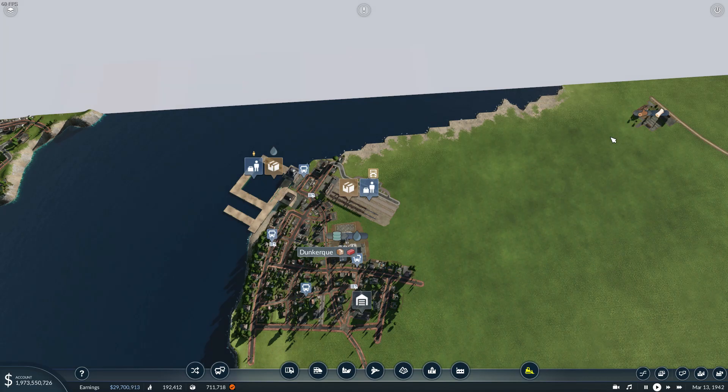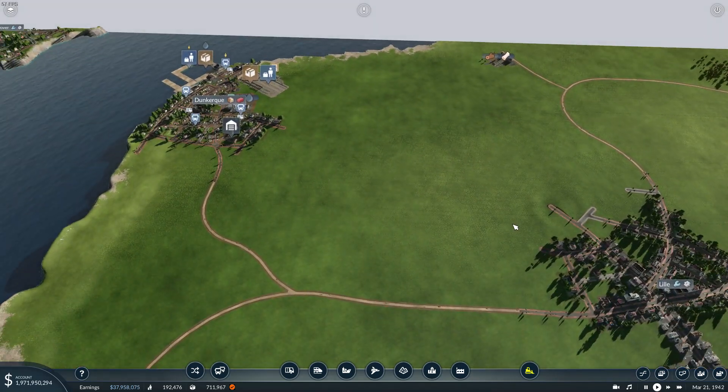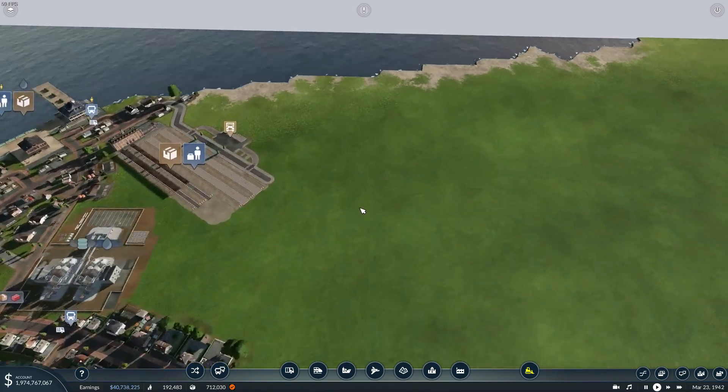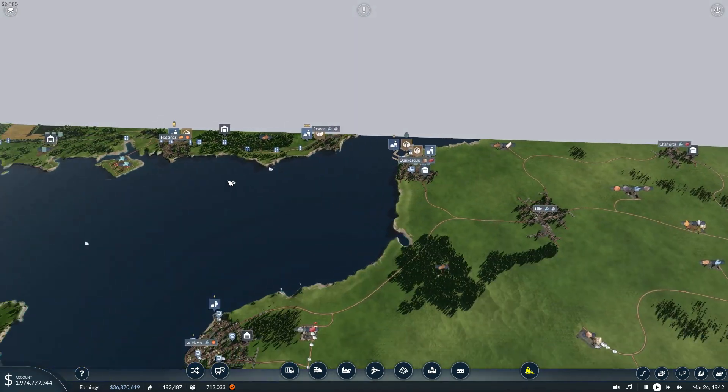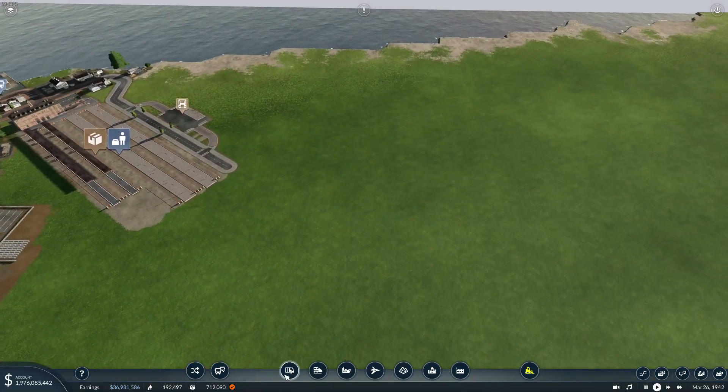So we can set up the connection to here. We can't do that yet because we don't have the shipping line in. However, we can work on that one.